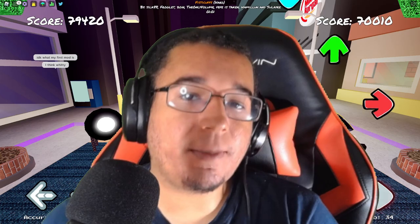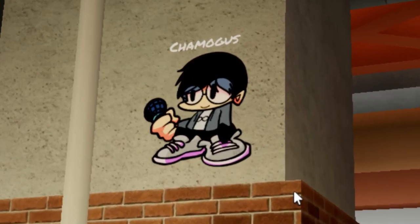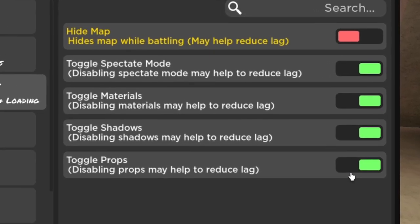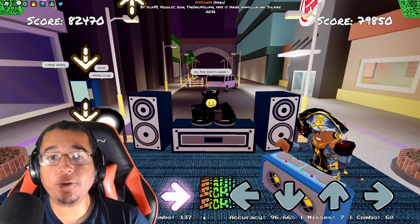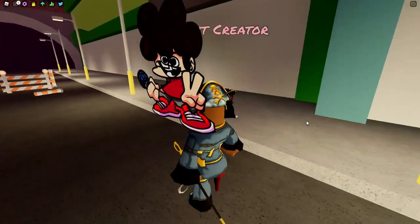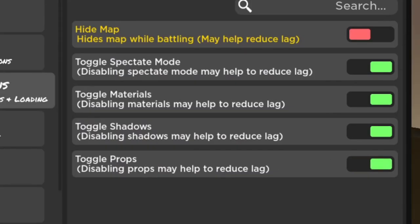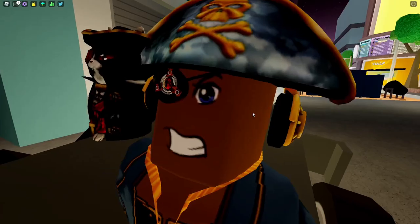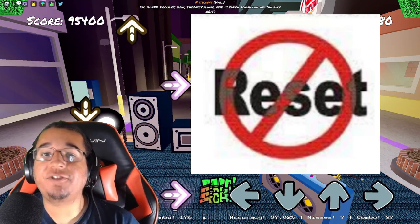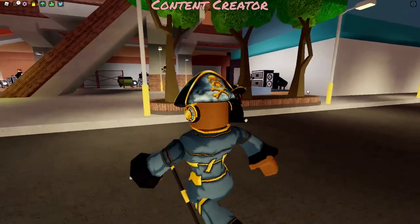Glitch number 2 is another pretty basic one — the toggleable prop glitch setting. In the menu, there's a toggleable setting that hides all cars and other 3D models from the streets to help reduce lag. All you do is enable the setting to hide all the cars and trucks, then stand right where that car or truck is and deactivate the setting. You'll glitch right inside the car or truck and find yourself a pretty cool hiding spot. Best of all, you don't have to reset if you get stuck — just enable the setting again to get out easily.